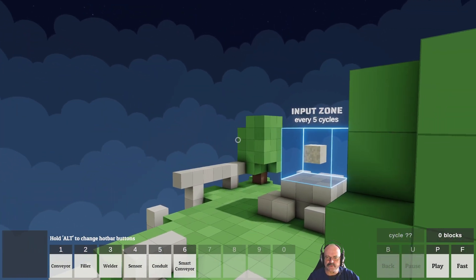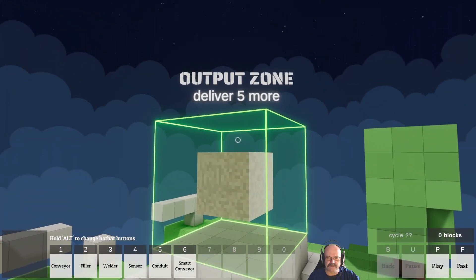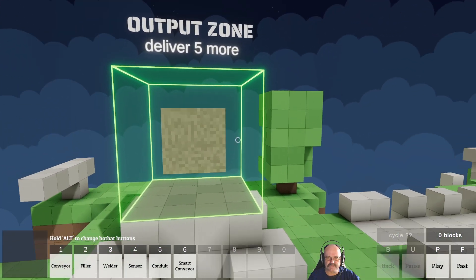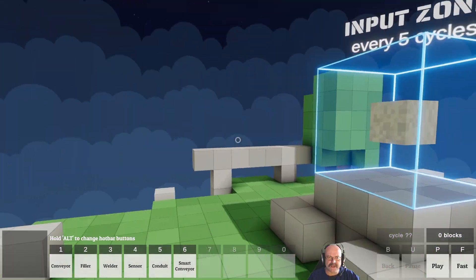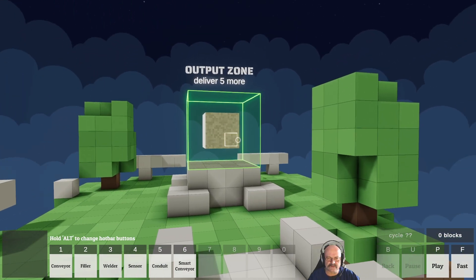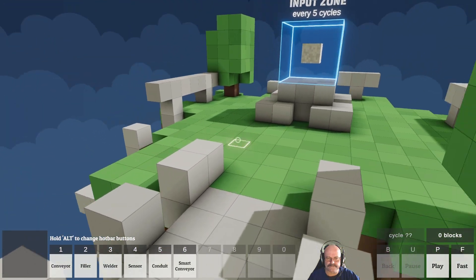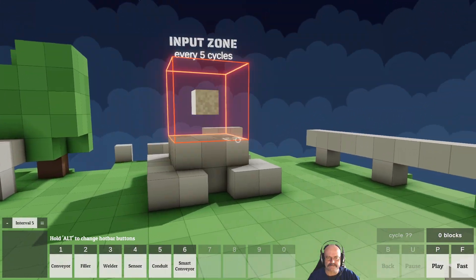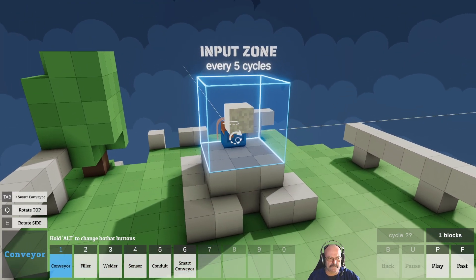So this level's called 'The Cube' — I think that's pretty obvious. This is the output zone. We've got a single cube coming out of here every five cycles, and we need to turn it into a cube and deliver it.